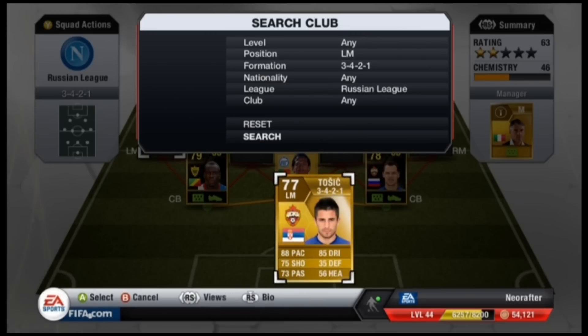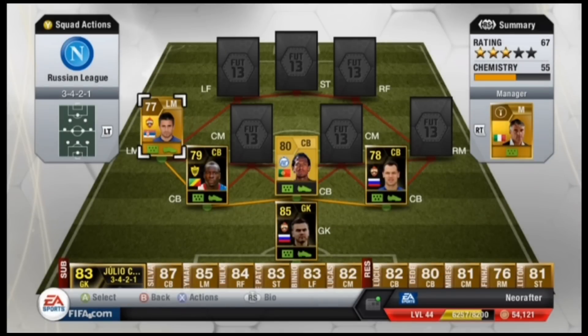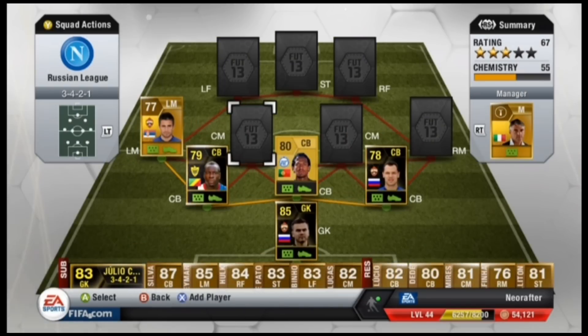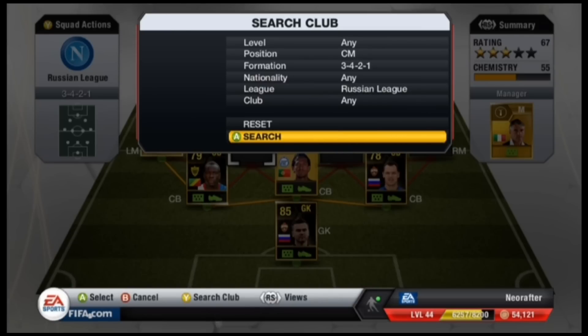In the left mid position, I went for Zoran Tosic. His stats are quite decent — he's got good pace on him, and the 4-star skills always helps.